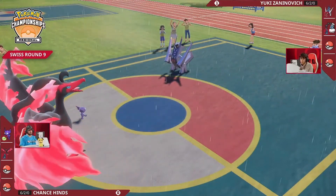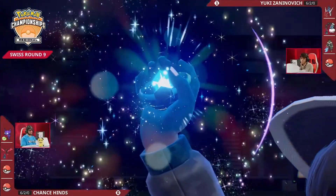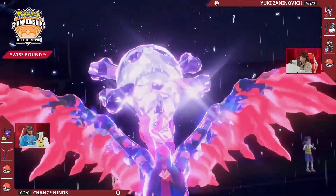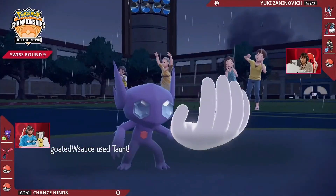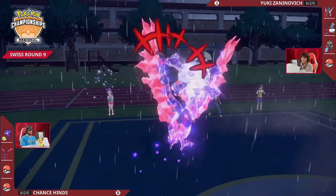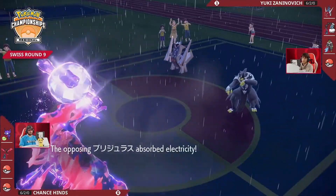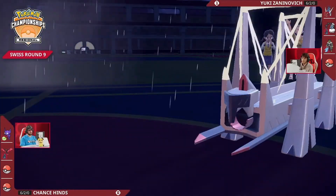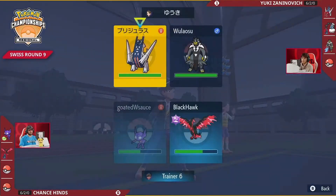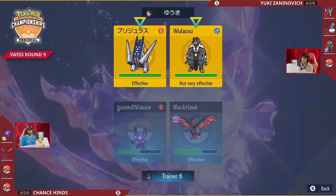Thundurus switches out for the Urshifu — more offense on Yuki's side. Galarian Moltres Terastallizes into a Poison-type, not wanting to take Electro Shots, trying to stay safe on the field. Sableye uses Taunt on the Urshifu slot, trying to prevent Eerie Impulses. Here's another Nasty Plot from Galarian Moltres — now four stages of increased special attack. Archaludon goes for Electro Shot at two stages of increased special attack, landing into that Galarian Moltres slot. But because of the Terastallization it's not super effective and wouldn't have even been enough damage anyway.